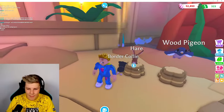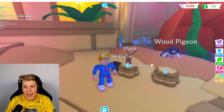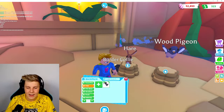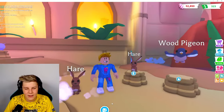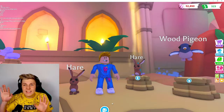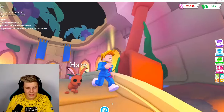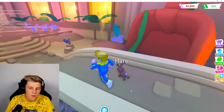Next we have the Hare pet. This hare is actually pretty awesome. It's 35,000 eggs, which, not going to lie, is pretty expensive. 35,000 is going to take a lot of grinding, but I think the hare is actually really adorable. We have four of the hares ready to make a neon. Look at just the way that it sits - its ears are so flowy. I love it so much. When it's running next to us and hopping around it is really, really adorable. Just look at this little guy and all the tricks - its tricks are really, really cool.